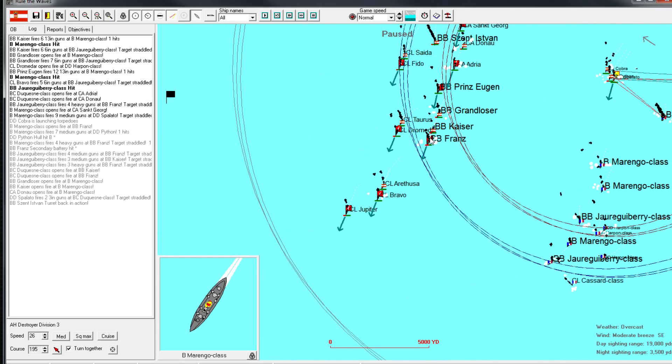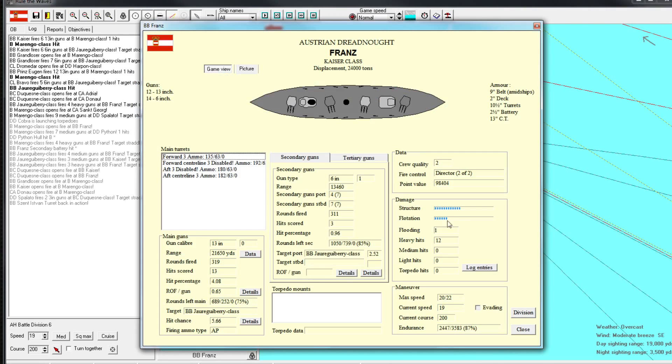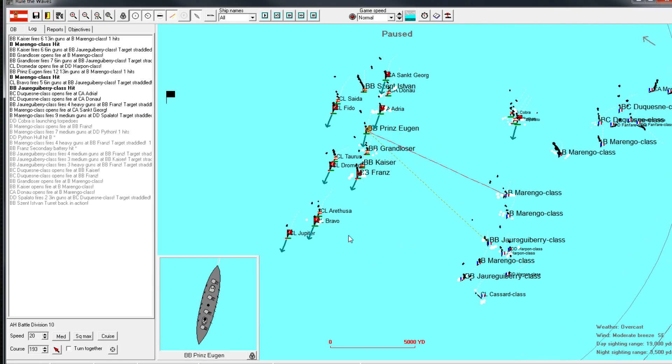Meanwhile, Franz is really taking a beating. Can we get an in-depth report? 12 heavy hits - wow, she's taken a lot of damage. Her max speed is down to 20. We'll keep going at 19, though. There's nothing really I can do - I think we just continue on course.